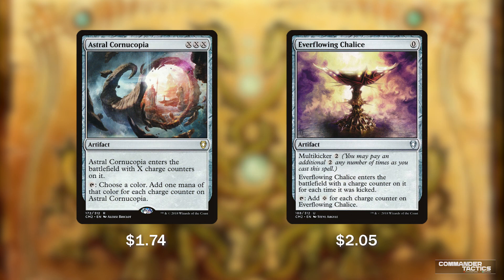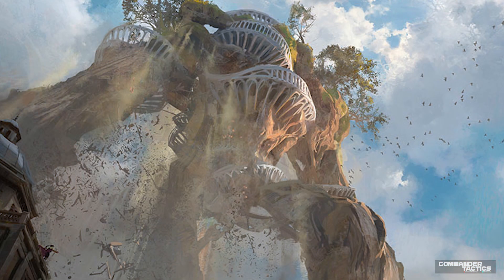Rounding out our counters, we have two artifacts: Astral Cornucopia and Everflowing Chalice, both of which enter with counters. Astral Cornucopia has triple X in its cost and enters with X charge counters, tapping for mana equal to the number of charge counters. We'll usually cast it for 1/1/1 — 3 total mana to tap for 1 — but then we proliferate and add counters so it taps for a ton. Everflowing Chalice gets a charge counter for each 2 mana spent to cast it and taps for 1 colorless per counter. We'll probably cast it for 2 or 4 mana, then proliferate to ramp us out even quicker.